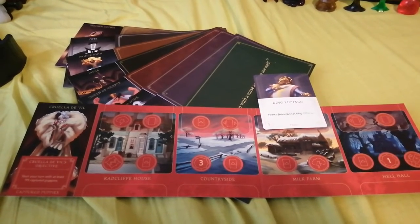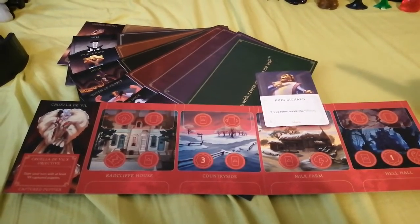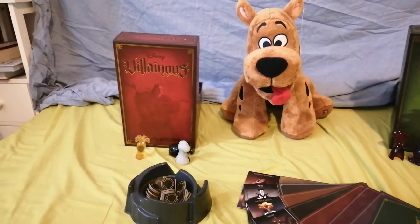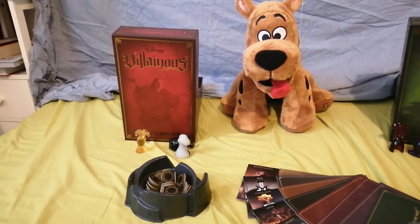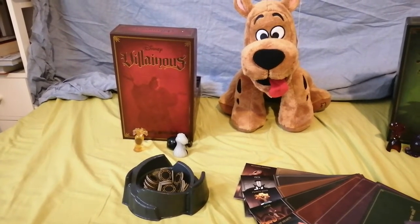As we said, there's an expansion game. On the left, the red box is the expansion. This can be played on its own or alongside the main game. This introduces more villains such as Cruella de Vil, Pete, and Mother Gothel.